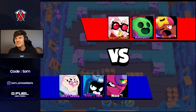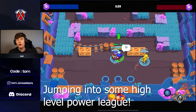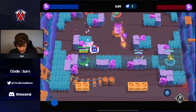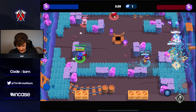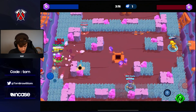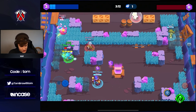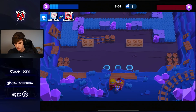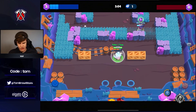Jumping into the first game — it's going to be Hard Rock Mine, not a bad map for this combo. We have Byron here as our healer of choice for this comp. Nice kills from my team. We push up. 2k a shot is actually insane when you think about it — they're both one-shot. Nice taps from my Byron.